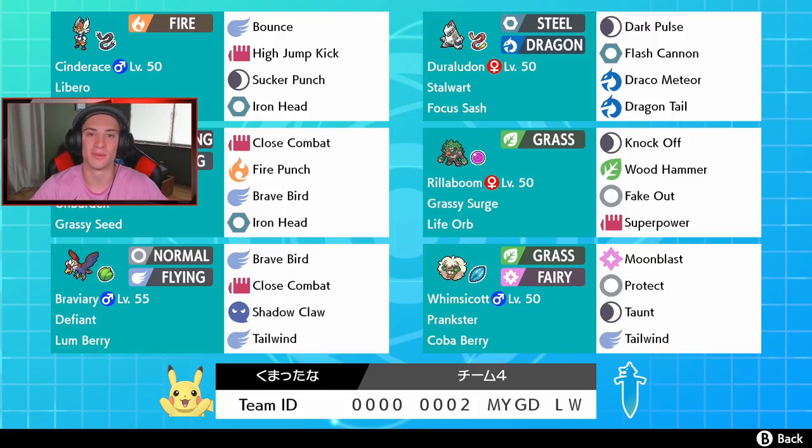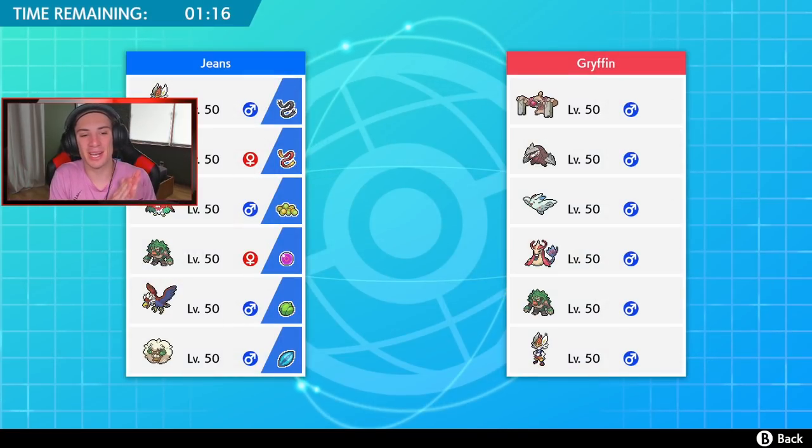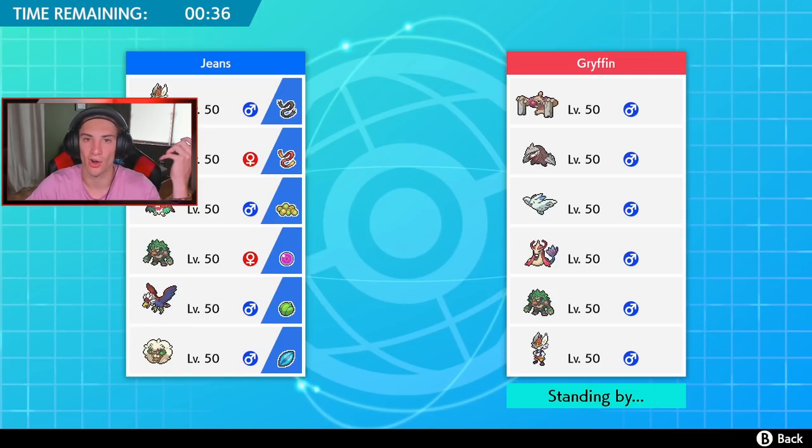Let's hop on to the ranked ladder and try to get some wins with this hidden ability Cinderace and hidden ability Rillaboom team. First battle — we're seeing a mirror matchup: he has a hidden ability Rillaboom and hidden ability Cinderace as well. I'm thinking of setting Tailwind and getting a speed advantage, going Whimsicott into Cinderace and bringing Rillaboom and Hawlucha in the back. I can't really rely on getting the terrain first, so I'm going Tailwind with Cinderace — that covers a lot since Cinderace has stab plus coverage.